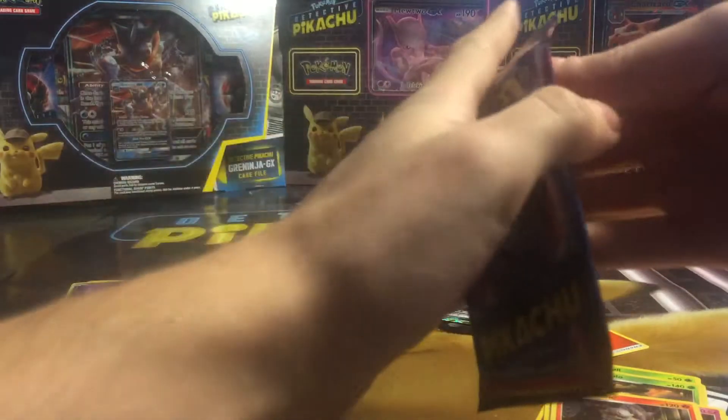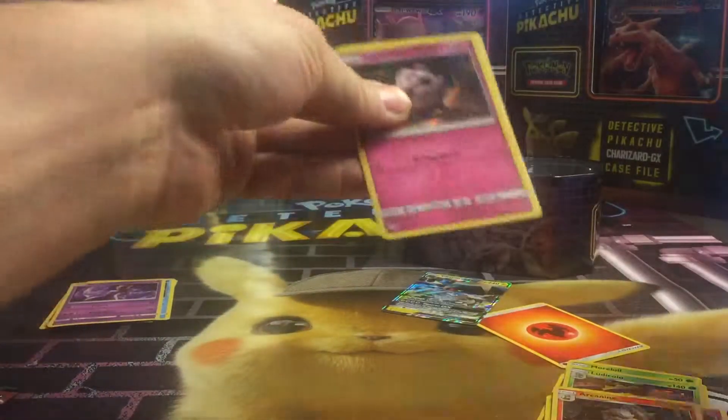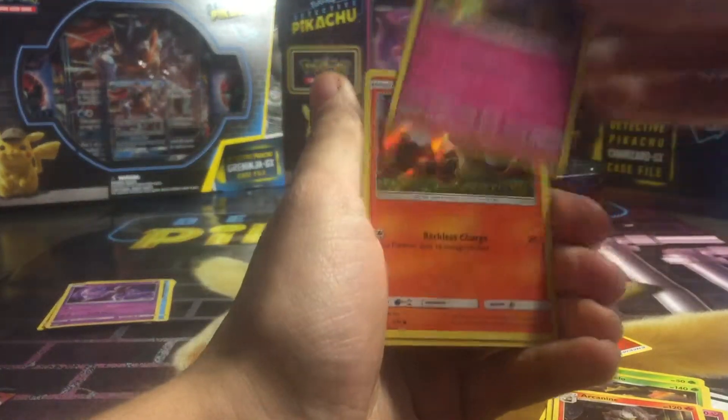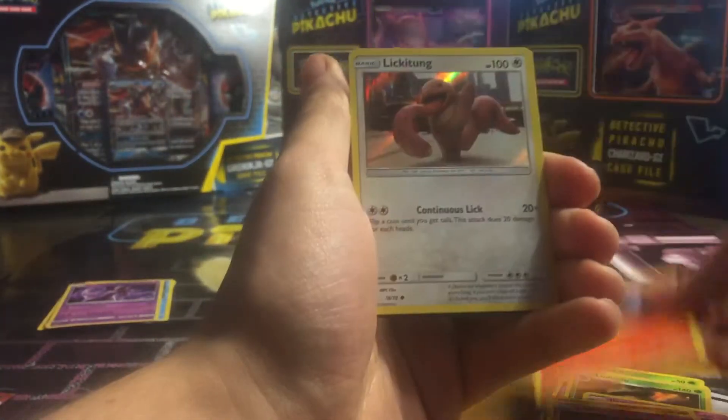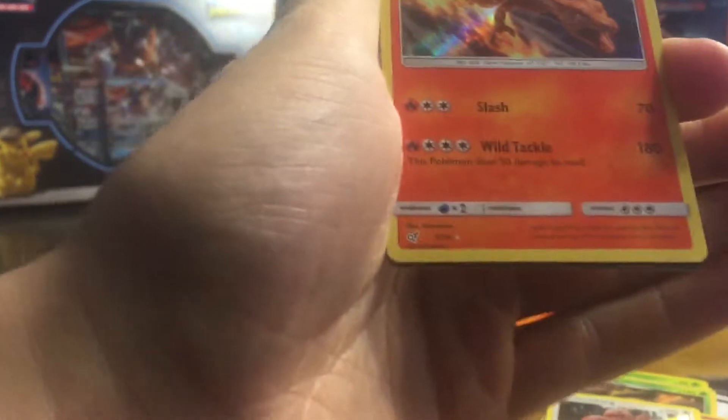And in the last pack, we got Jigglypuff, Charmander, Lickitung, and a Charizard. That one's also an Ultra Rare.